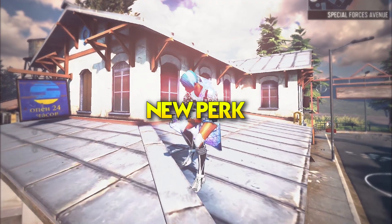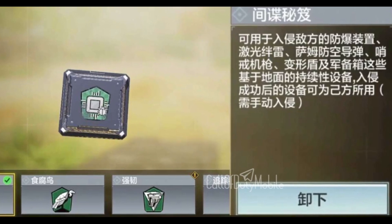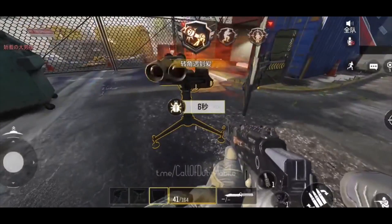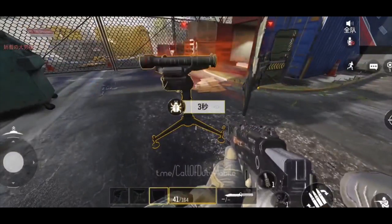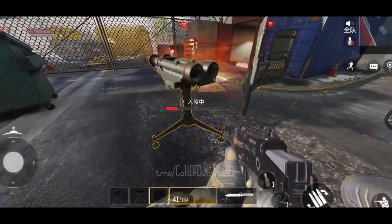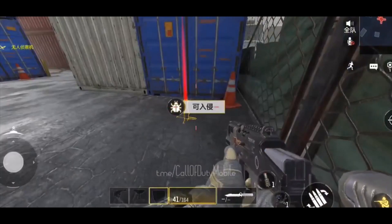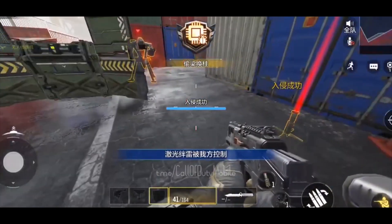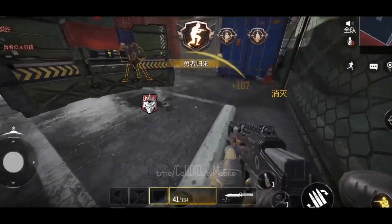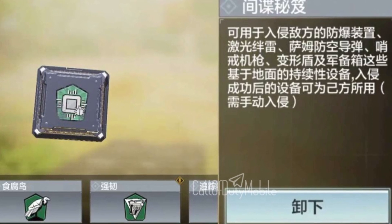Talking about the new perk, it's called the Hard Hat. It can be used to hack enemies' trophy systems, trip mines, SAM turrets, sentry guns, transform shields, and ammunition boxes — but you have to hack them manually by getting closer and clicking the button. If you hack a trip mine, it's not destroyed — it becomes your trip mine instead. This is going to be a deadly perk.